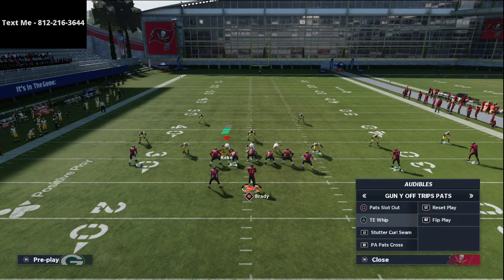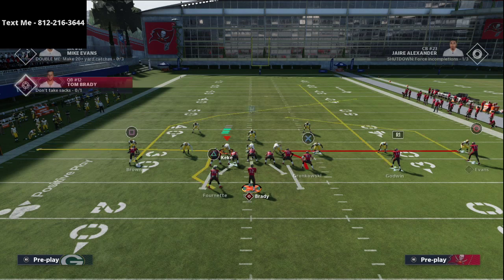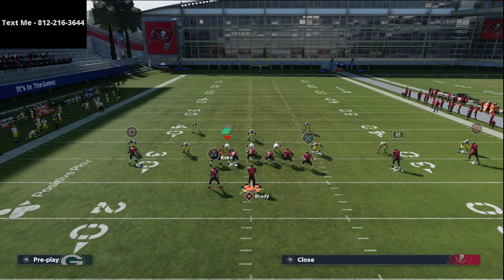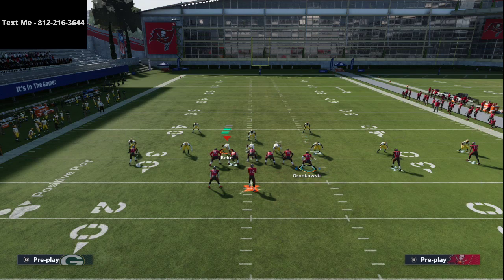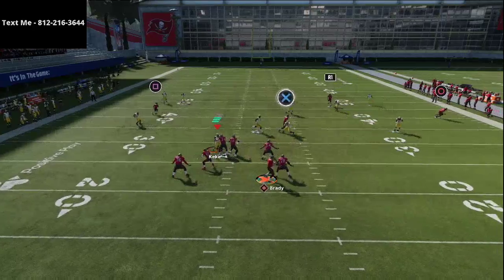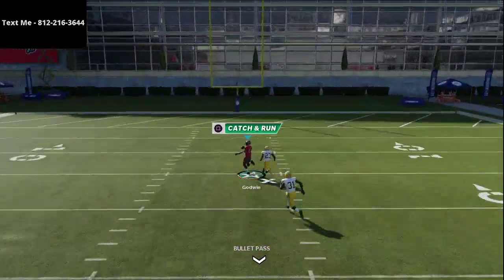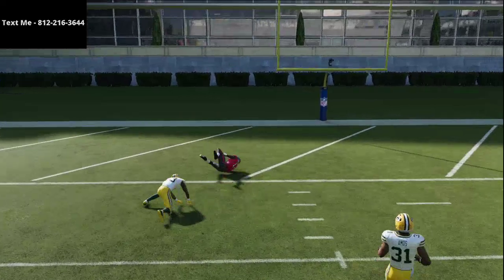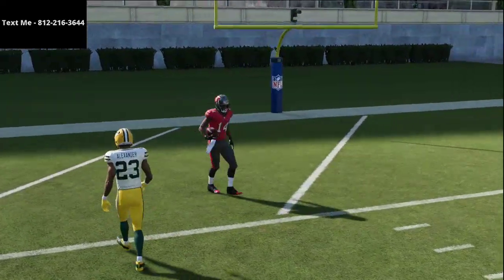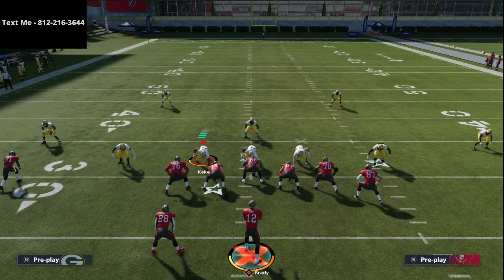What you'll notice is if they're in Cover 3, you'll see that this deep safety over the middle will kind of take a false step, and you'll be able to hit this streak nine times out of ten over the top for a one-play touchdown. A lot of people don't think this is going to happen, but this will completely glitch out the defense. Watch the corner — you see him completely glitch out. Pass-lead it to the inside — it's a one-play touchdown against the Cover 3 defense.